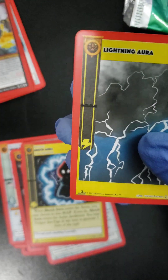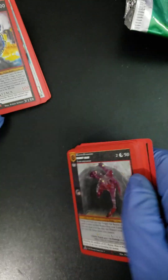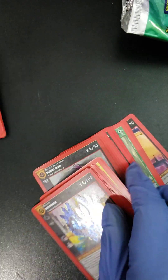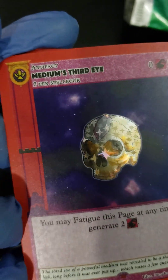Fill it up with a River and a Lightning Aura. So our three foil cards: we've got a Bunny Man, a Mothman, and a Medium's Third Eye — I kind of like that one, that one's kind of cool. And that's it! Thank you for checking out the video folks, let me know in the comments, subscribe, do what you can. I appreciate you all, have a wonderful day and see you in the next video.